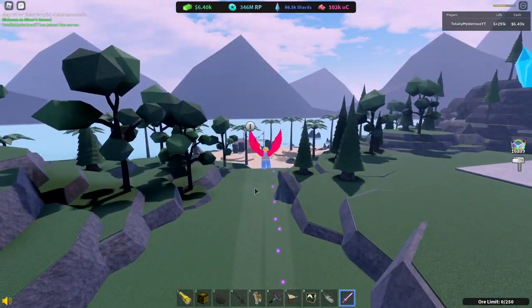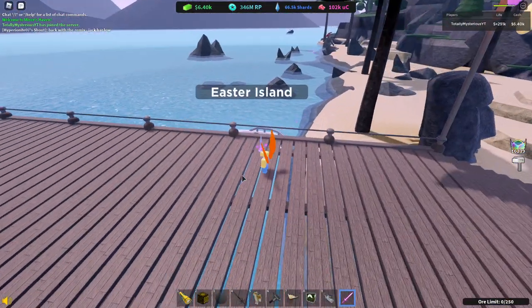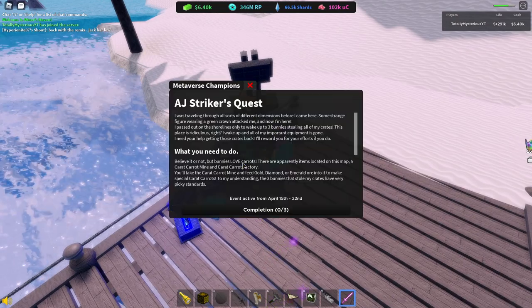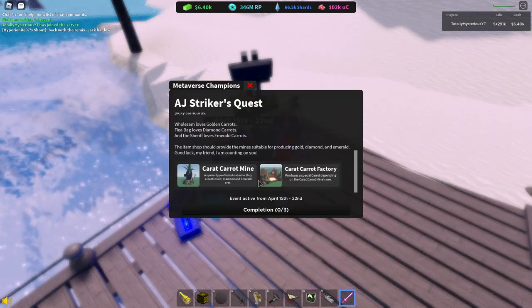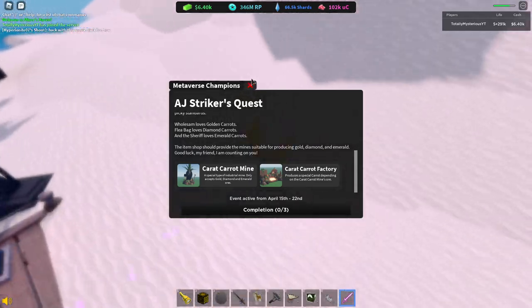Let's get into it. First thing you're going to want to do is hop over to this side of the map and go over to Easter Island. After that, we're going to want to say hi to AJ Stryker.